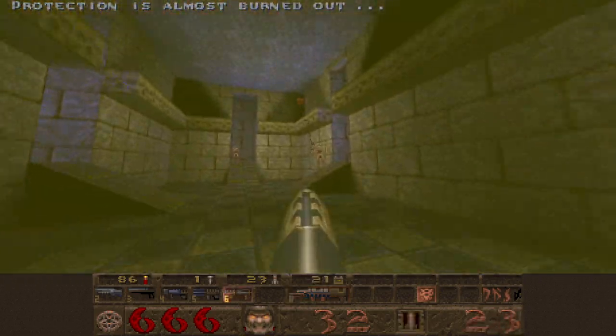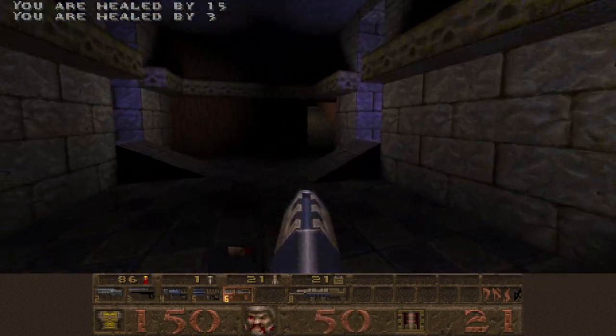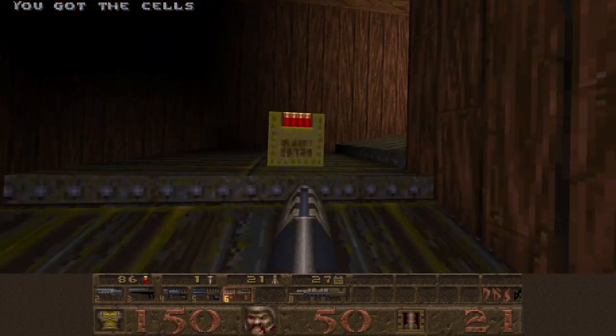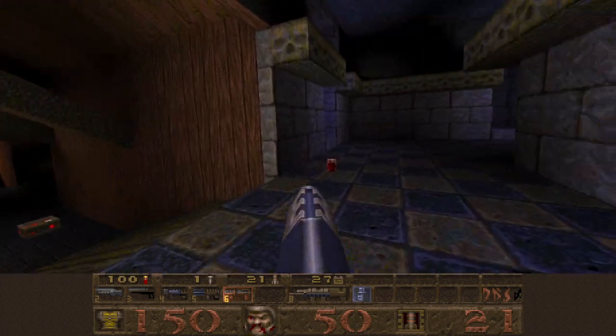We'll kill the rest of these guys. Use the grenade launcher to get rid of these zombies. Grab the health because we need it at this point. We'll ascend the ramp for real this time and grab the silver key. Now that we have the silver key, we are going to open something silver.